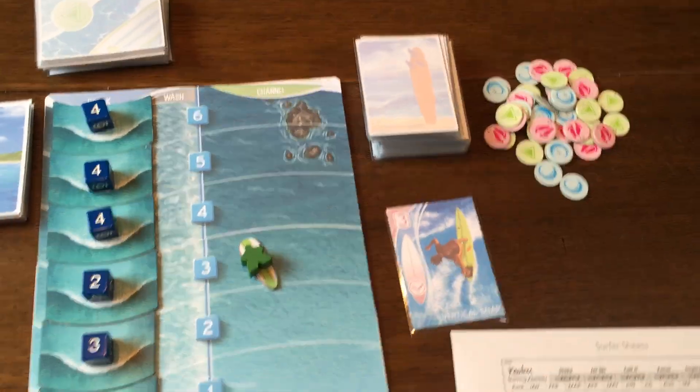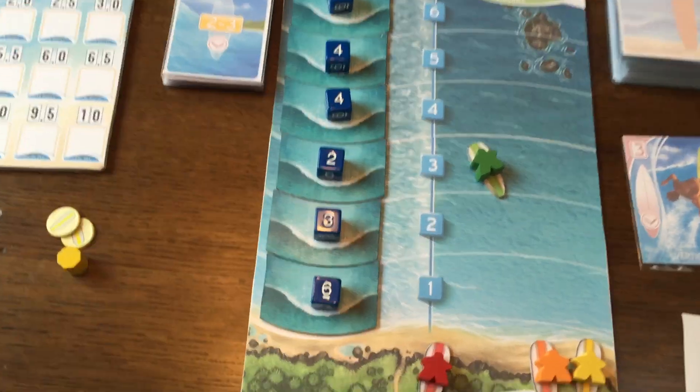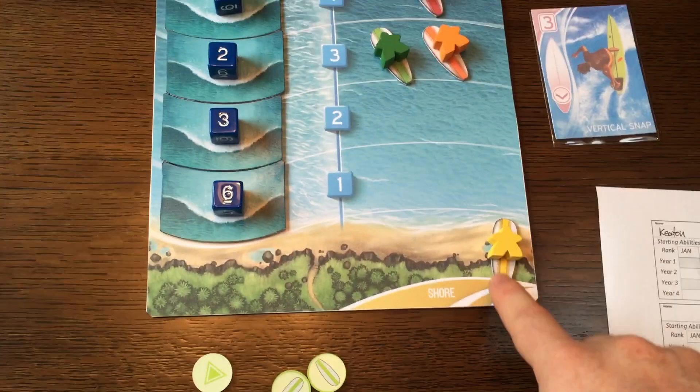I discard to show that I've completed the action. Now the AI here — we've got a longboard on level four, level three, and level two. So they simply move to those spaces. Red's going to paddle out to level four, orange will be three, and yellow will be two.